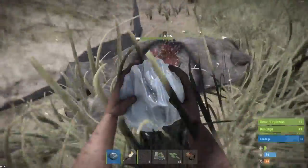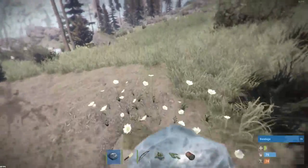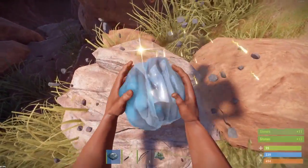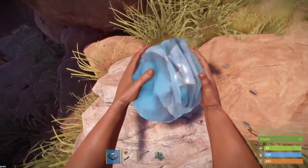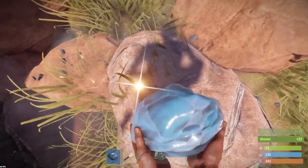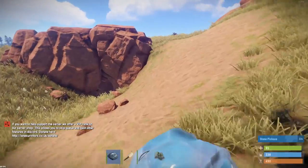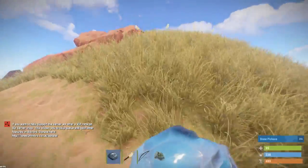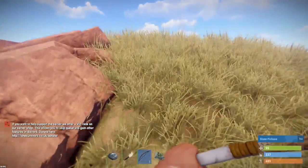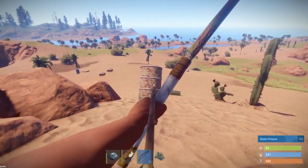We've got our bow, a couple of arrows, and our spears. I'm going to attempt to make my way to the area where we're going to build. I just absolutely love finding myself a cave on Wipe Day — it means you've got a little supply of low-grade that you can hopefully find down there, plus the potential for some metal frags. I do need to get a little bit of wood so I can craft a few more arrows.